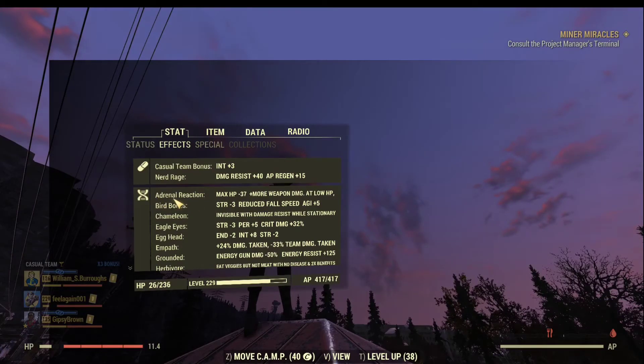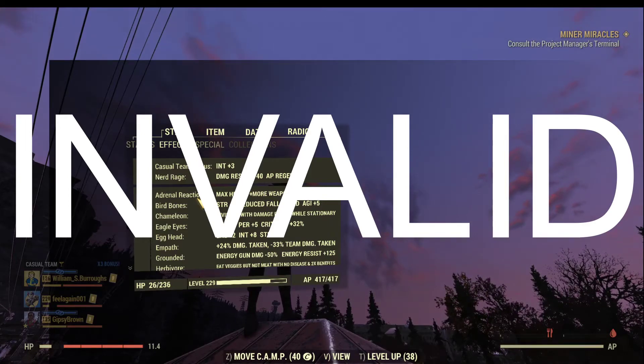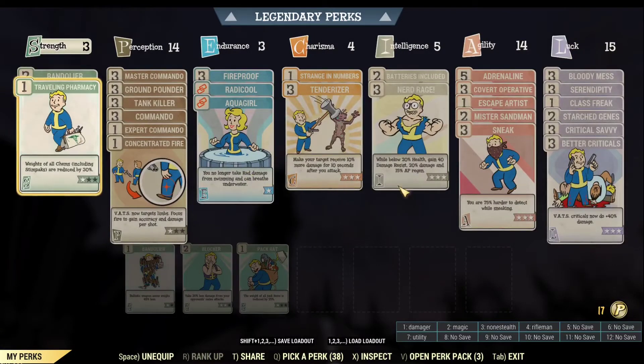The first one is mutation. The Adrenal Reaction is a super powerful mutation for the blooded build. If you keep your health bar below 20% and you have the Strange in Numbers perk equipped under charisma, this mutation will grant you a 33% base damage boost. The second damage-boosting factor is the Nerd Rage perk. Below 20% health you gain 40 damage resistance, but the key thing is the 20% damage boost and 15% AP regen. This perk along with the Adrenal Reaction mutation can give you around 100% base damage boost — it doubles the base damage of any weapon you're holding.